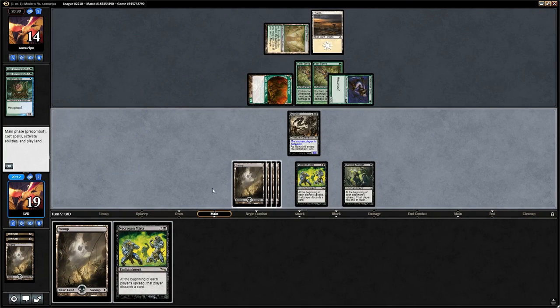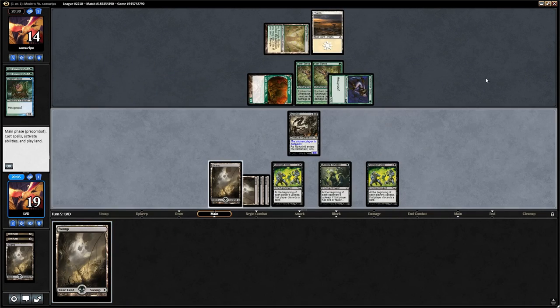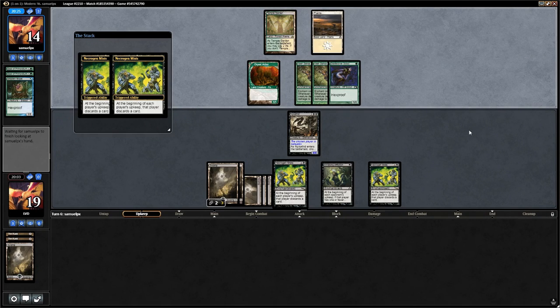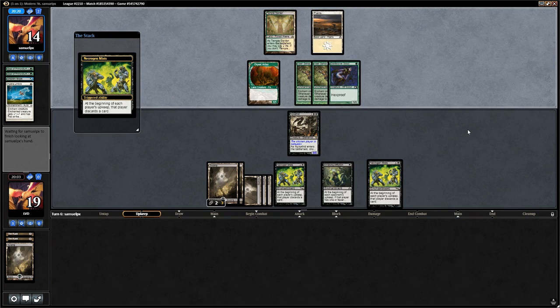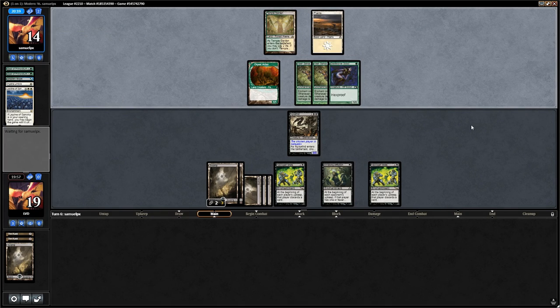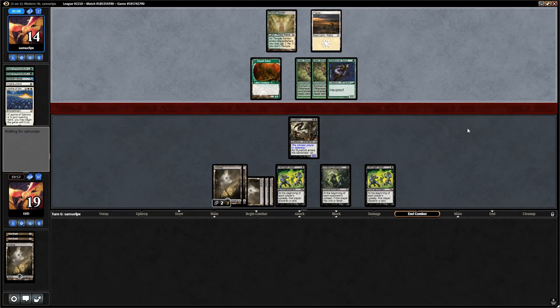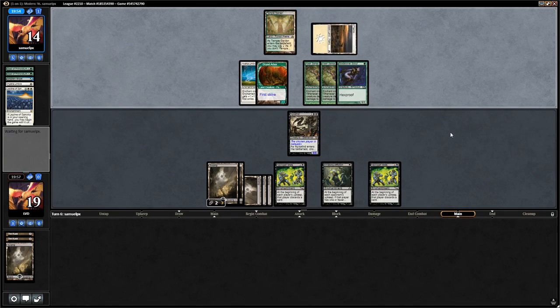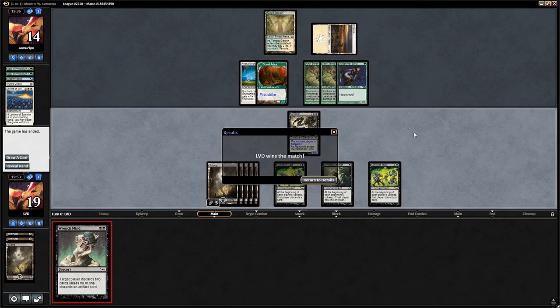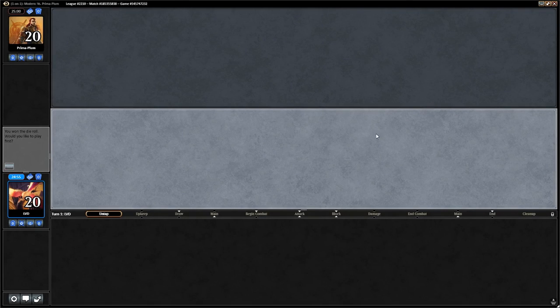We discard a swamp to Necrogen Mists and draw another Mists. We play out the swamp and keep Nyxathid back on defense. The opponent discards Hyena Umbra and a Leyline of Sanctity — they did bring Leylines, just didn't have any in their opening hand. No attacks from Glade Cover Scout; they play Hyena Umbra on Dryad Arbor. We draw Wrench Mind and the opponent scoops. We win the match against Bogles thanks to Smallpox in game one and Nyxathid plus Necrogen Mists in game two.